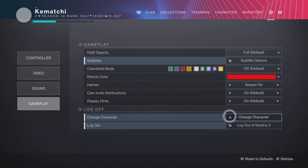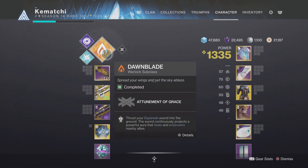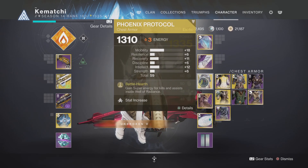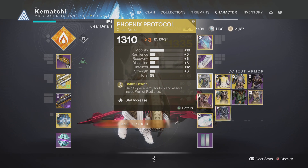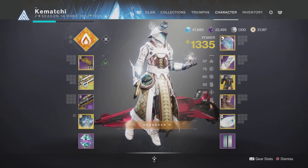Let's move over to the Warlock. I'll always say the same thing — everyone needs a Warlock Well. As you can see here, I'm running it with the Phoenix Protocol. This is when you get Super energy for kills when you're inside the well. So if your whole team is in that well — like in that middle area defending the plate — the more kills you're getting, you're just getting that Super back again. And if you're also running a Titan with a shield, he'll constantly give you orbs and you can just keep popping Wells of Radiance, which is essential.